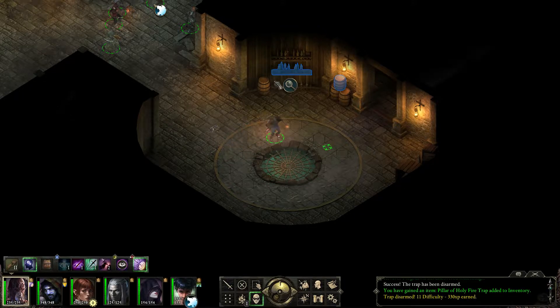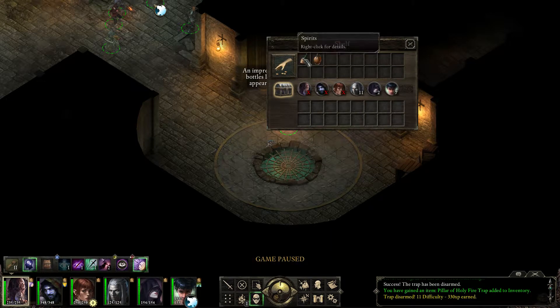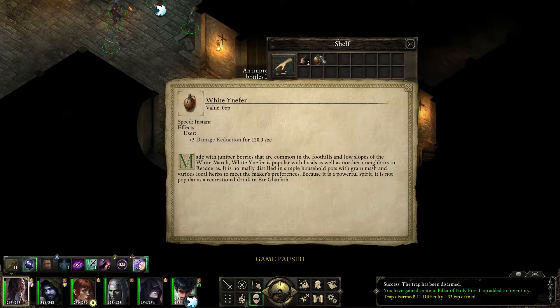Holy fire! What's in there? An impressive assortment of wine bottles lining these shelves — most appear to be valiant vintages. Spirits and white juniper, made with juniper berries that are common in the foothills and low slopes of the White March.